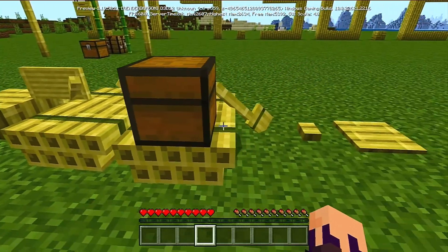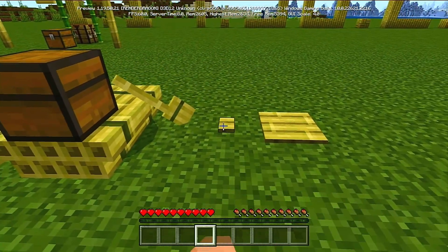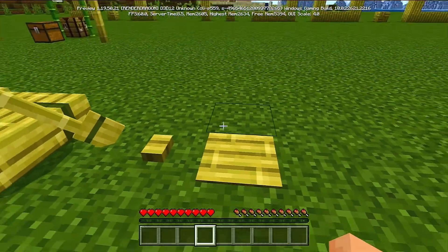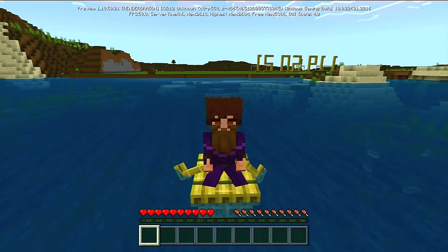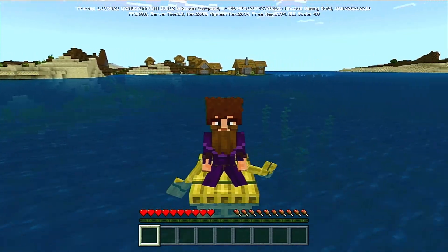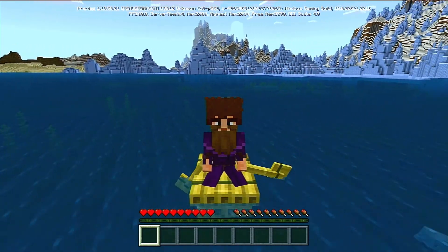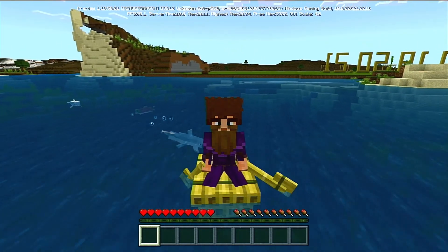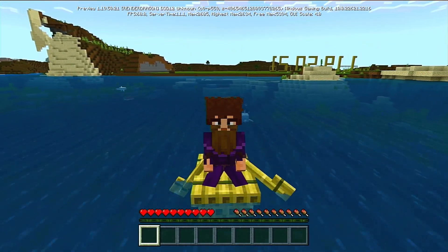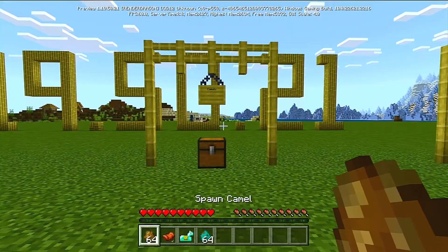We have the raft and the raft with a chest — not a boat, but a raft, which I think is great. We also have the button and the bamboo wooden pressure plate. Just like any other boat, the raft works amazingly. I actually think I like this much better — I could see myself riding this throughout the jungle, going down rivers deep in the jungles.